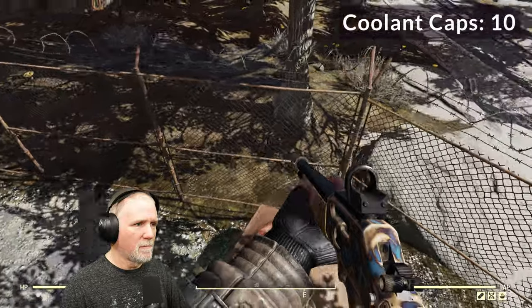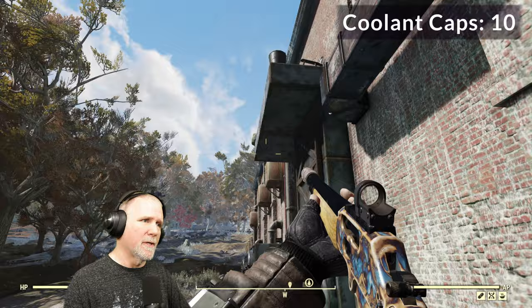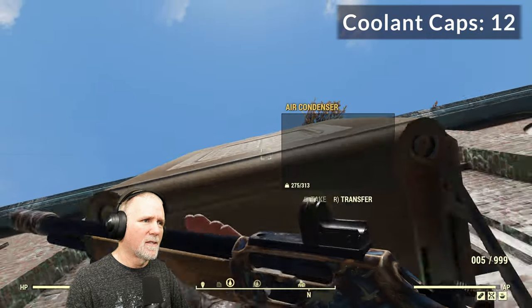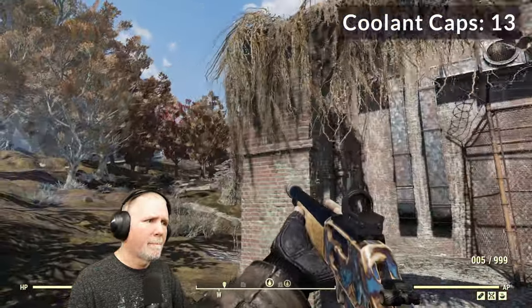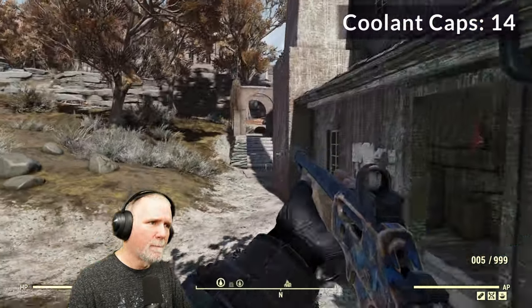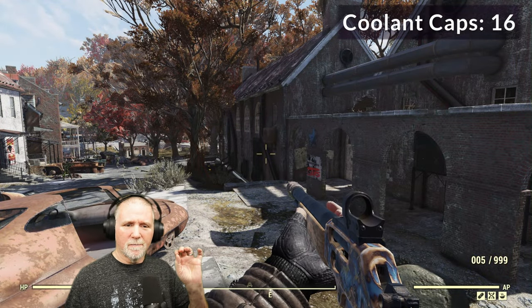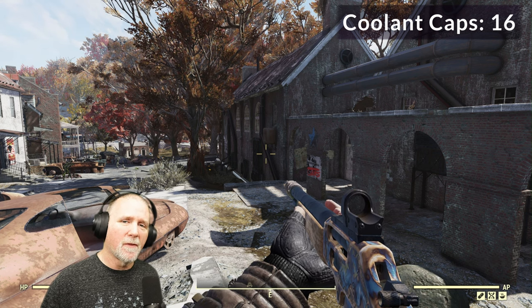If you don't have marsupial, just hop over the car and then over the fence. We're going to head around to the backside of the building — one there, that's eleven, twelve, thirteen, fourteen, fifteen, and sixteen. So there are 16 air condensers, just with 16 coolant caps in them, so that's a total of 32 aluminum.